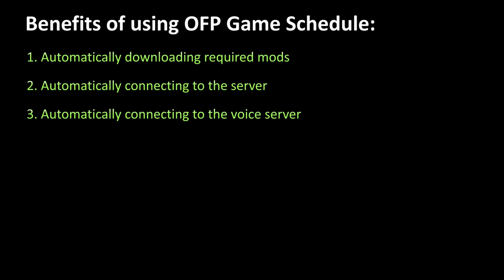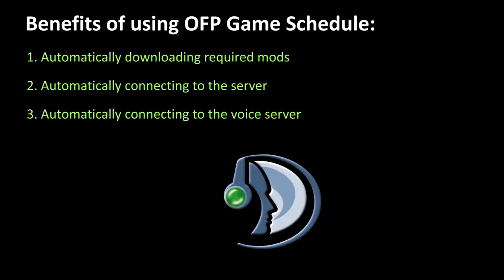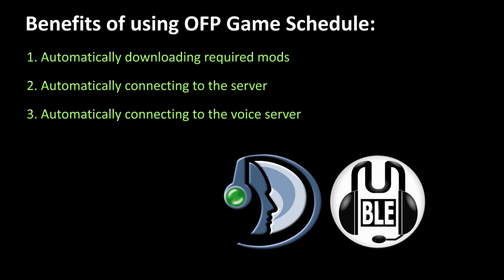3. Automatically connecting to the voice server. Provided that TeamSpeak 3 or Mumble server was set up by the host. No more alt-tabbing, searching for the program, and typing the address and password.